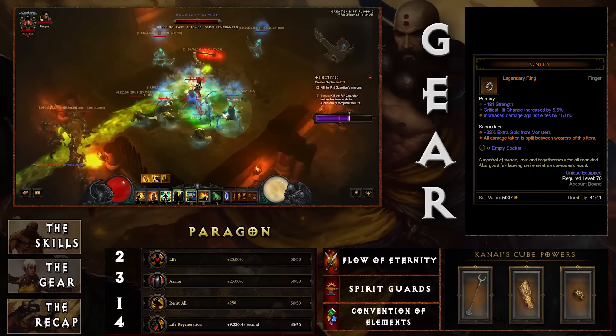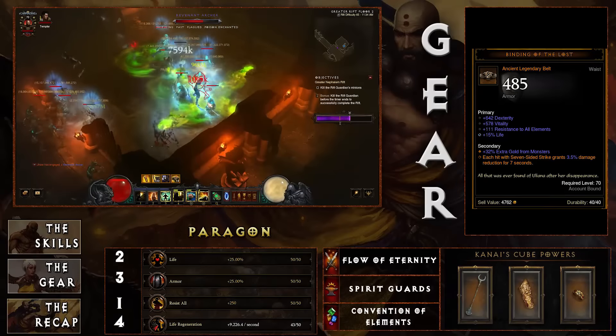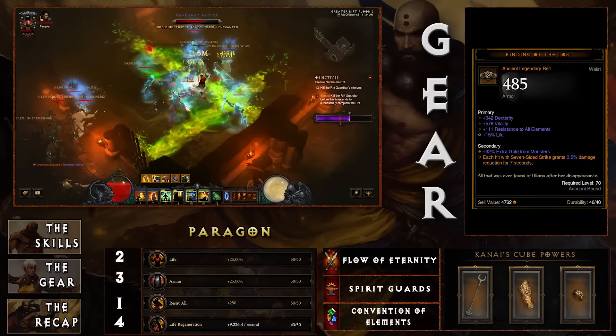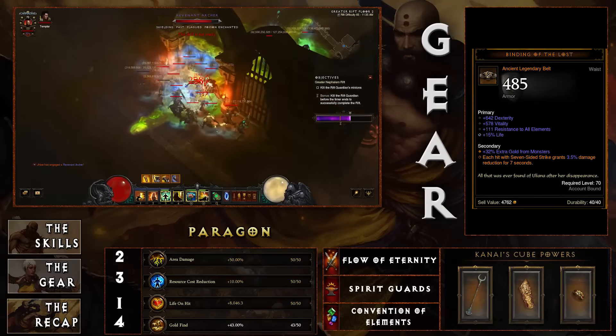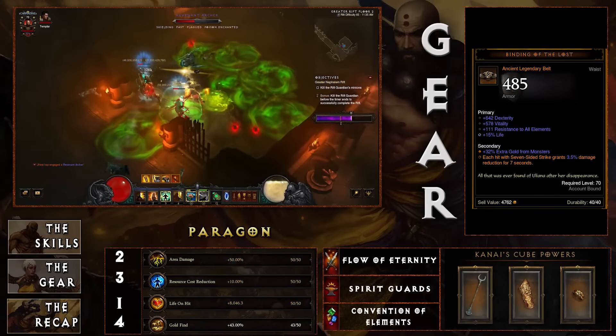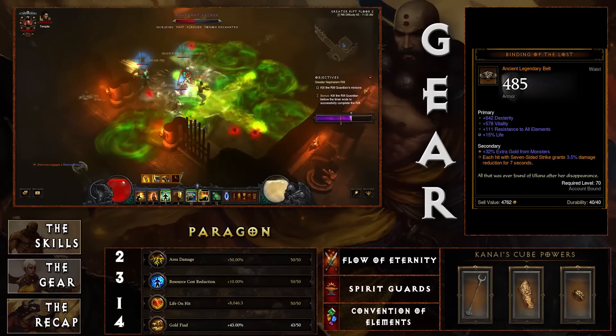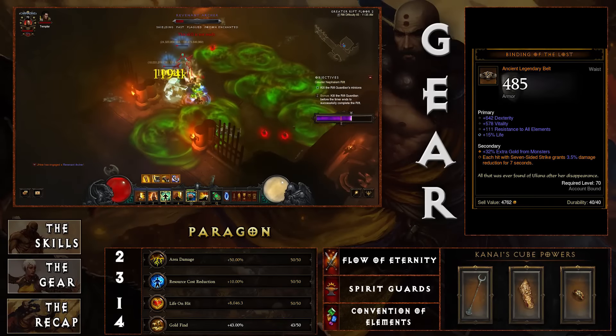For the belt, the Binding of the Lost: the secondary affix says each hit with Seven-Sided Strike grants 3–3.5% damage reduction for seven seconds. Given the frequency with which you'll be using Seven-Sided Strike and all the hits it delivers, having that damage reduction is pretty much crucial to the build.